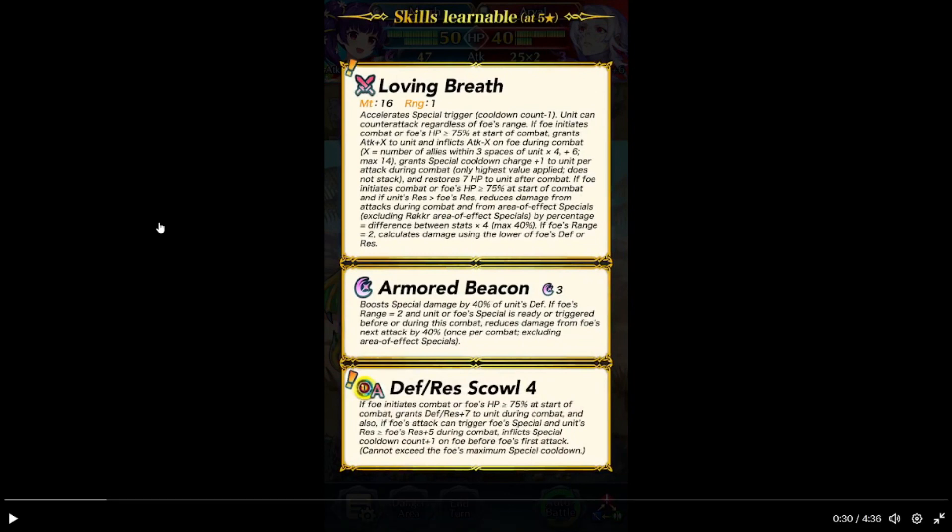Loving Breath. A self-spectrum is going to make my own units. Can't take a cross for dreams. We're built-in. If you want to discover the order HP at 70% or above at the start of combat, grants ATK plus X to her, and inflicts ATK minus X on foe during combat. X equals number of allies within two spaces of her times 4, plus 6, max 14.